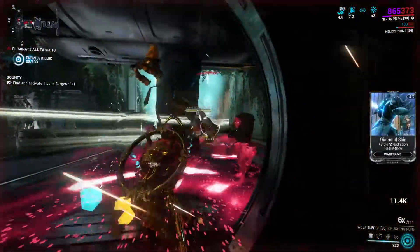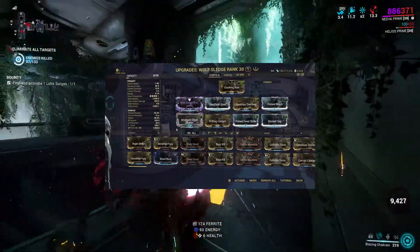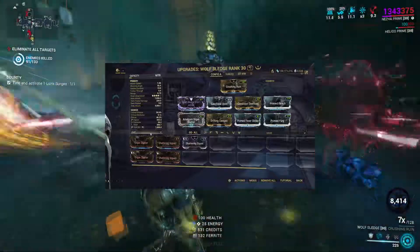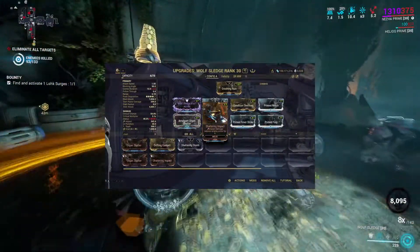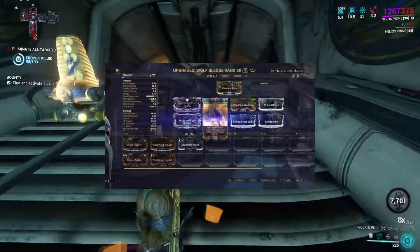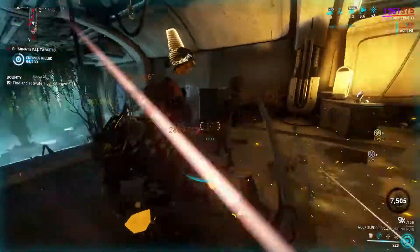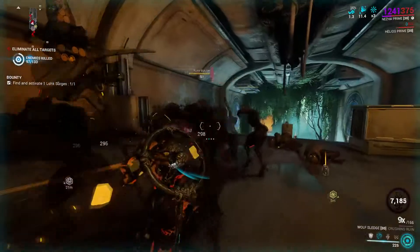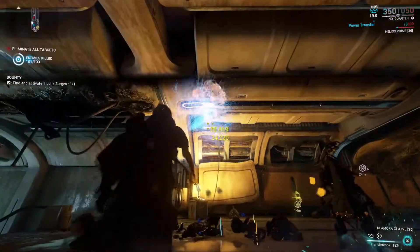The homing feature does have its pitfalls, as it can turn away from a particular enemy you'd like to hit — sometimes it feels like it has a mind of its own. Talking about combo: heavy attacks have 100% heavy attack efficiency, meaning your combo does not get consumed. Only attacks that consume combo on Wolf Sledge are the heavy slam attack and heavy explosion.